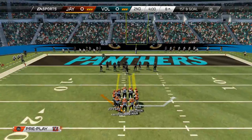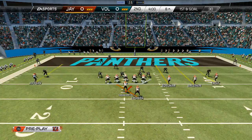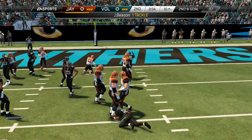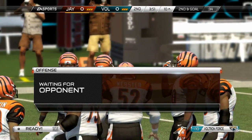Right here we're going to run the QB wrap just to see how it plays out. He might tackle me in the backfield since I've been running so many read options — he might be used to it already. And right there he does tackle me for a loss of two. Second and ten, second and goal on the ten yard line.